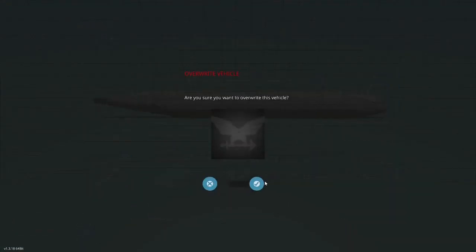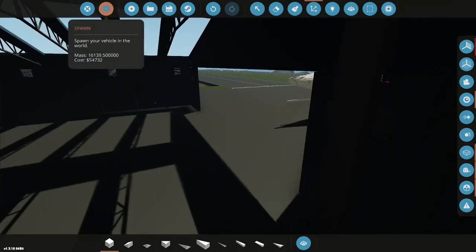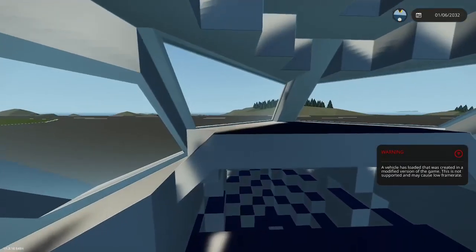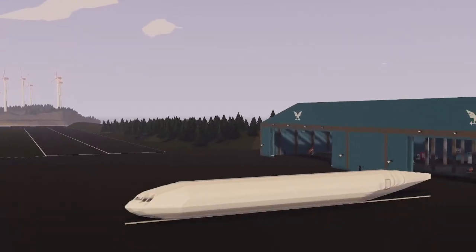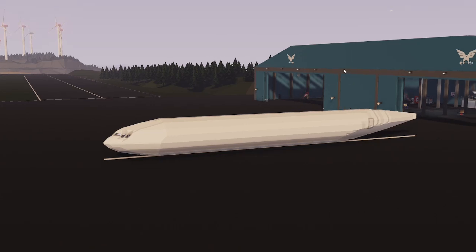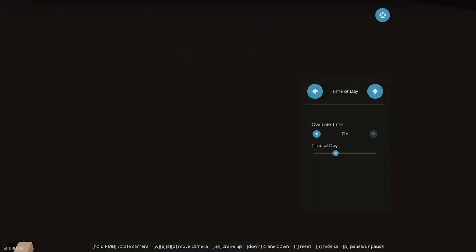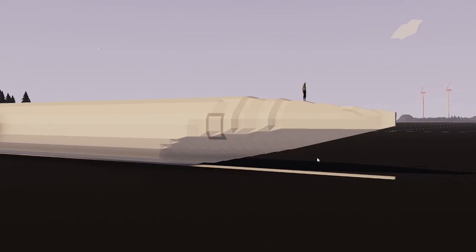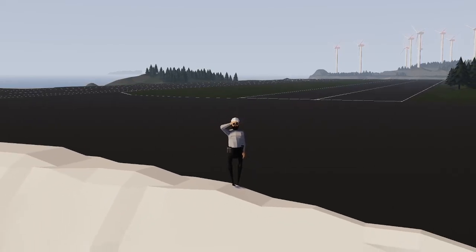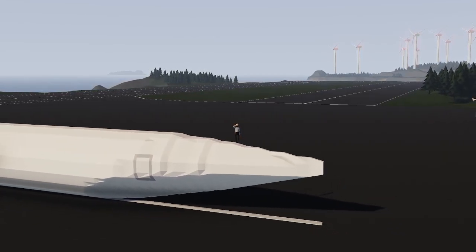Let's spawn it in now and see how it looks outside the hangar. Hopping to the front — this is looking really good. It definitely still needs the midsection, vertical and horizontal stabilizers, but other than that it's looking great. Going to the very back — that turned out pretty good. I'm going to end the episode here. Thanks so much for watching, don't forget to like, subscribe, and join my Discord linked down below. I'll see you in the next one!